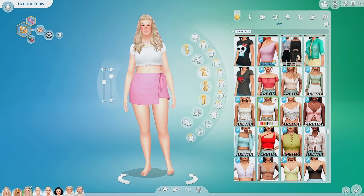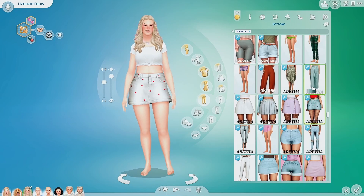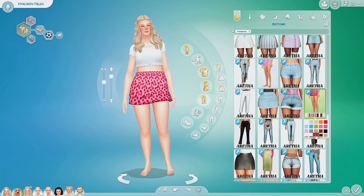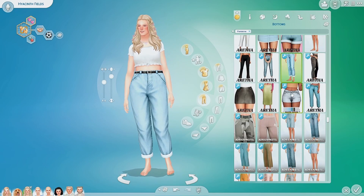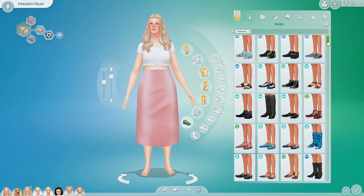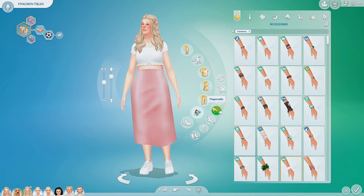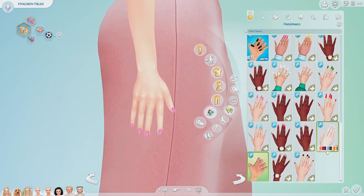She is Outgoing and an Active sim, so when I was doing her everyday outfit I did end up giving her a skirt — I just thought it looked the best. She's always been a little more dressy than the other two, but then I gave her some tennis shoes to kind of pull back that active vibe. I think it looks really good. We're giving her some nails and then we'll do her formal wear.